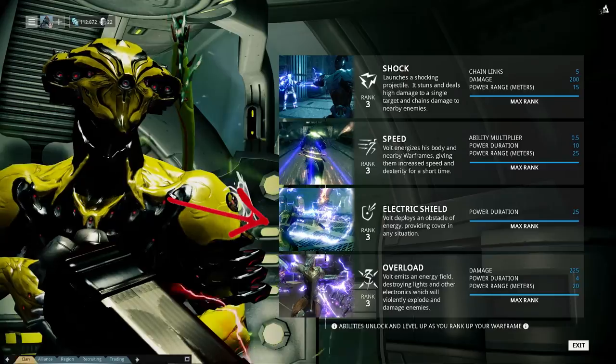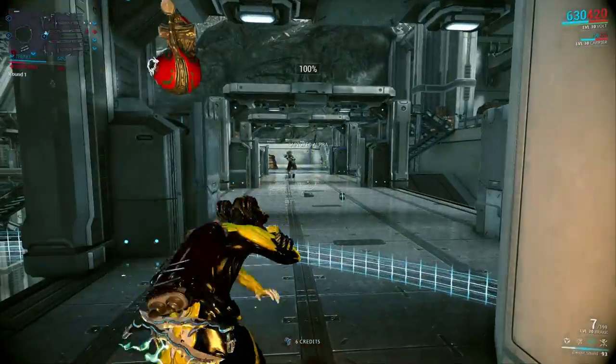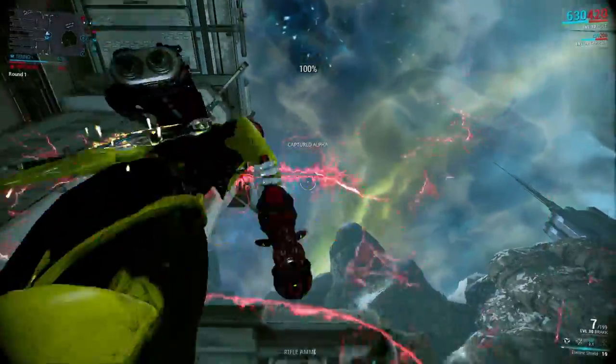The third ability is an Electric Shield, which is very handy against a large group of enemies that are shooting at you. When you or your fellow Tenno shoot through the shield, your ammo gets electricity damage.